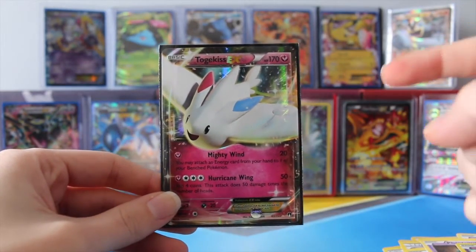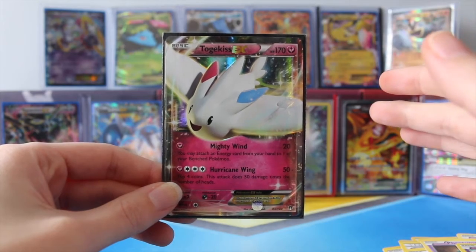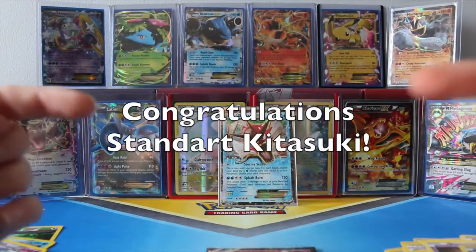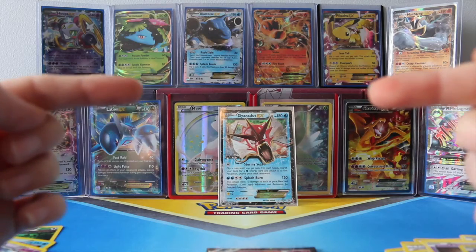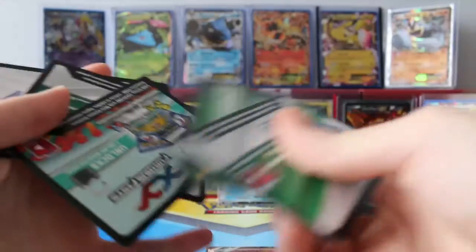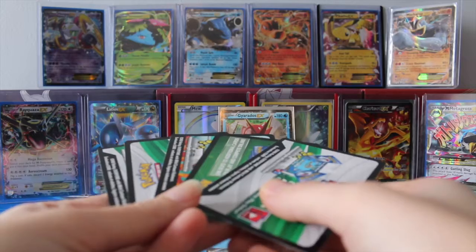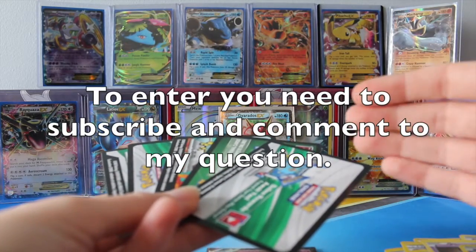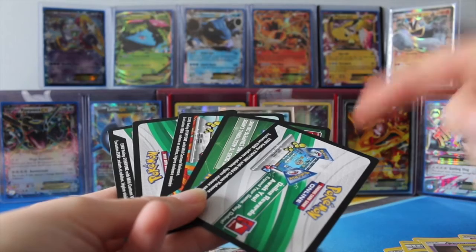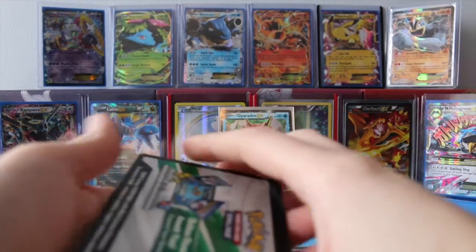If you haven't checked it out, I'm going to link the other tin — I did the Machamp EX tin, so you can check that out. Both tins have been awesome, I'm just loving this whole set. Right about now, guys, you'll see the winner to my last code cards. For today, I want to know — excluding the Secret Rares — what your favorite Breakpoint card is, in order to get your hands on these code cards from today's tin. You do have to comment and subscribe. If you are under a certain age, just make sure it's okay with your parents so they're okay with me messaging you if you win. I hope you enjoyed this video, guys — see you next time, bye!